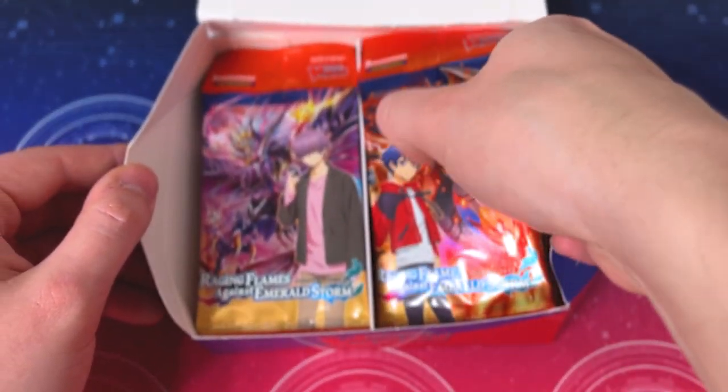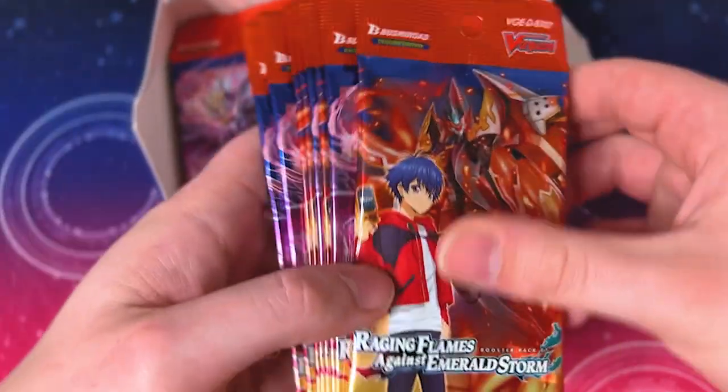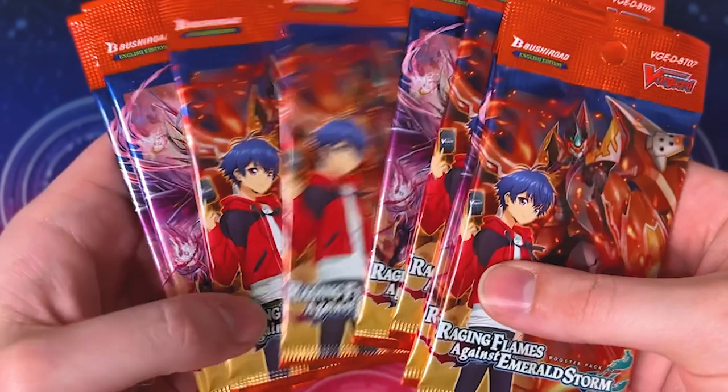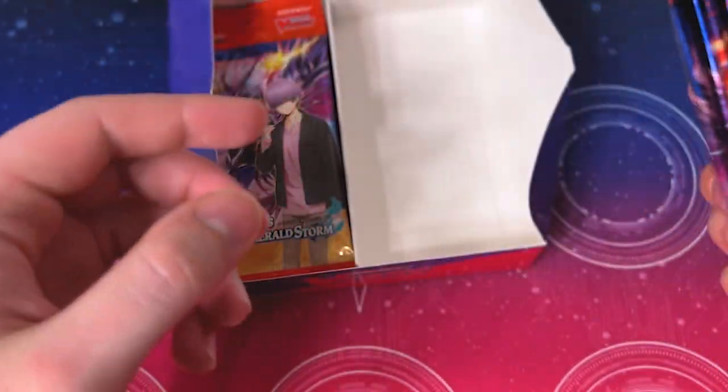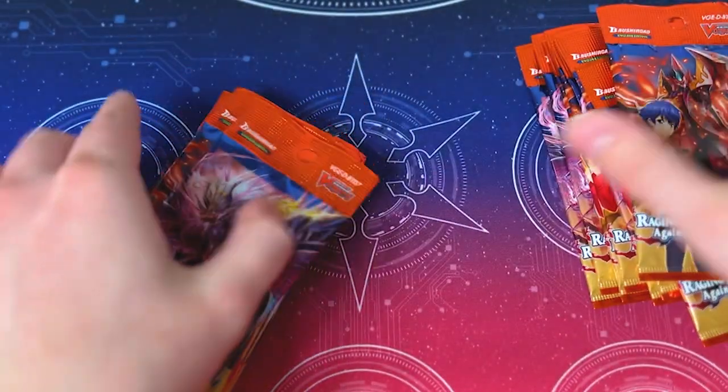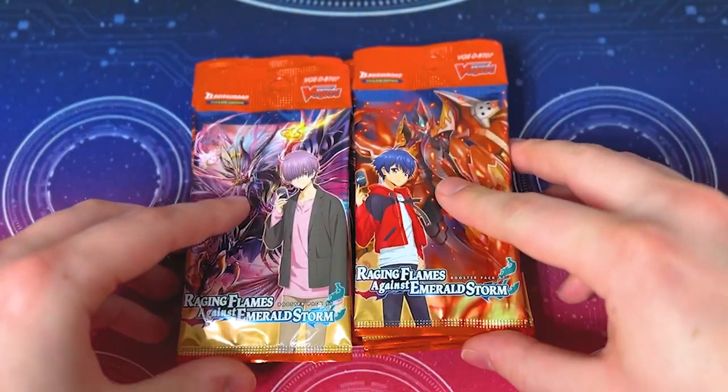We also got different artwork for each of the packs — we got Dirt Stream, Yu Yu and Michiro kind of going back and forth. Should be eight here, and eight on the other side. So we're going to go ahead and jump right into these.